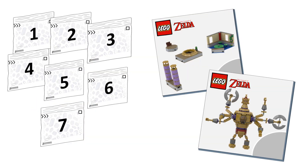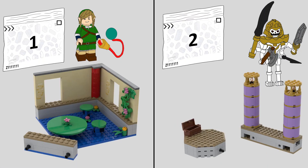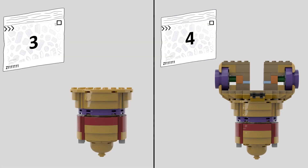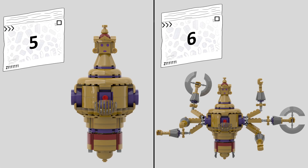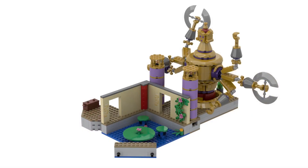Opening the box, there are seven numbered bags and two instruction manuals. Bag one begins by building one of the dungeon rooms and giving us our Skyward Sword Link minifigure, then bag two finishes off the dungeon layout and gives us the Stalemaster figure. Manual two is completely dedicated to Koloctos: bag three builds the lower waist, bag four starts the torso, bag five does the rest of the torso and small head, bag six does the arms, and bag seven builds the alternate form, also including the two cursed Bokoblin minifigures.